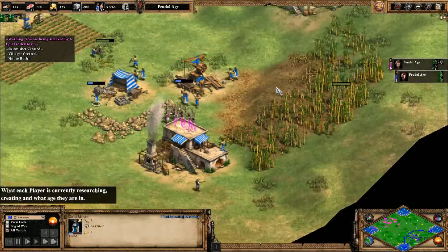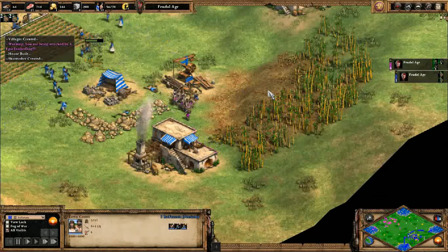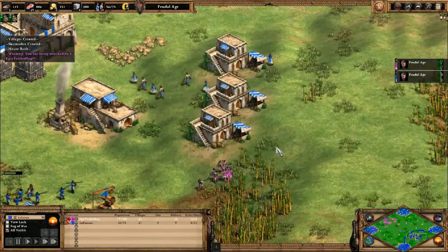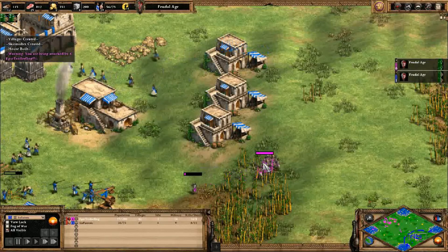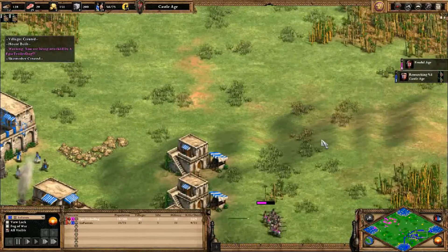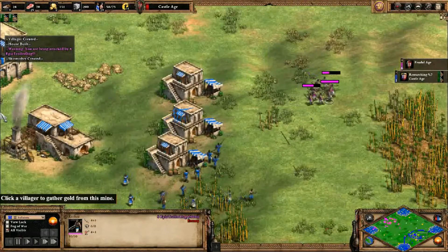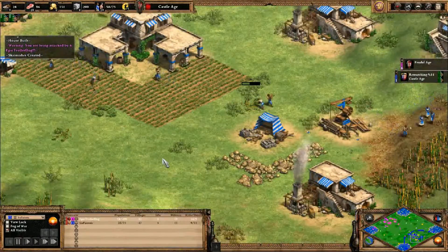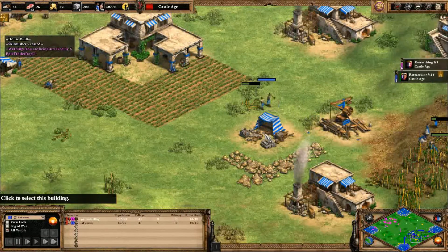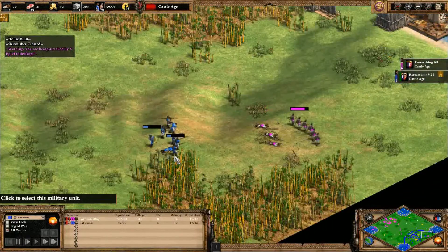Skirmishers are good but you need a good number — if you allow purple to isolate them and pick them off, that's not good. This early on they have the same range, so it's a question of who can micro a bit better. Eventually these skirmishers will win unless they make some really bad mistakes. Purple, why are you letting your spearmen get picked off like that? If blue is hesitant to act — oh, they have looms now, okay. Otherwise they would die pretty quickly.